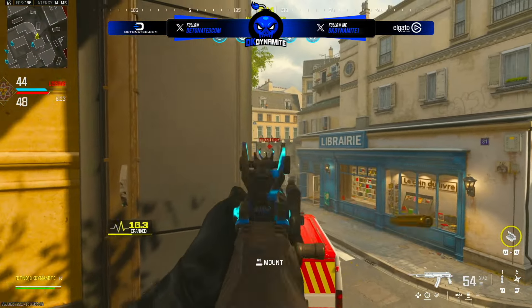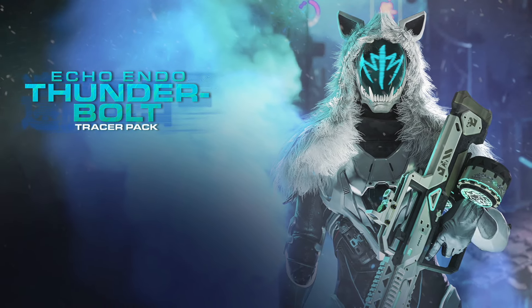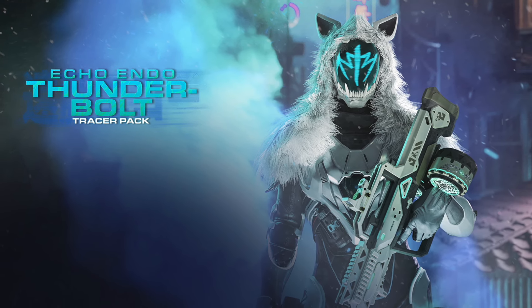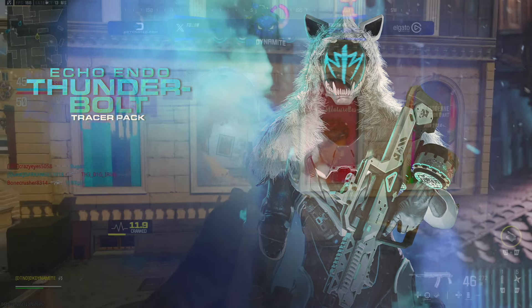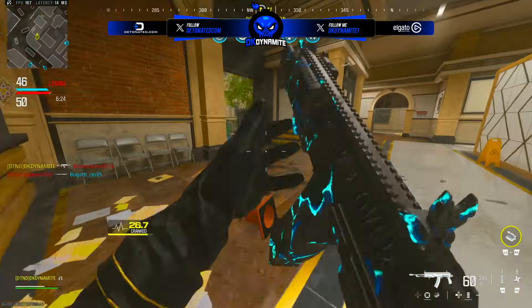We're going to have the Echo Endo Thunderbolt Tracer Pack, probably going to cost around 2400 COD Points. You get the Muryu Echo skin for Jet, plus blueprints for the DG-58 LSW and the Striker, both featuring VWV 4.0 tracers and the Okami death effect — which whisks away beaten enemies in wind and dust. Pretty damn cool.